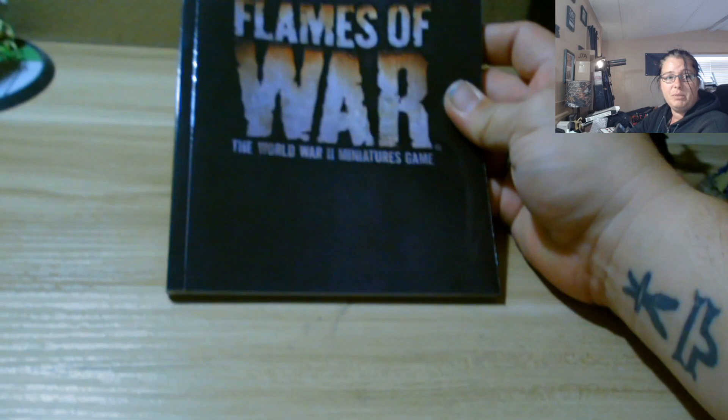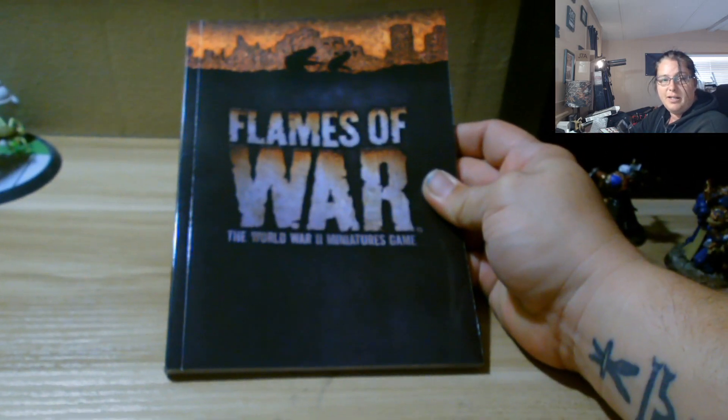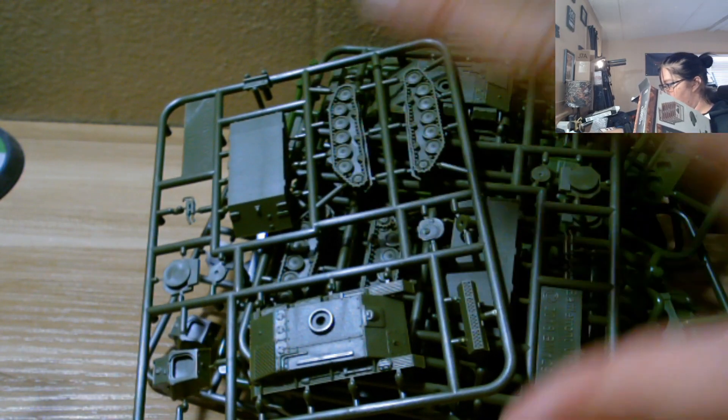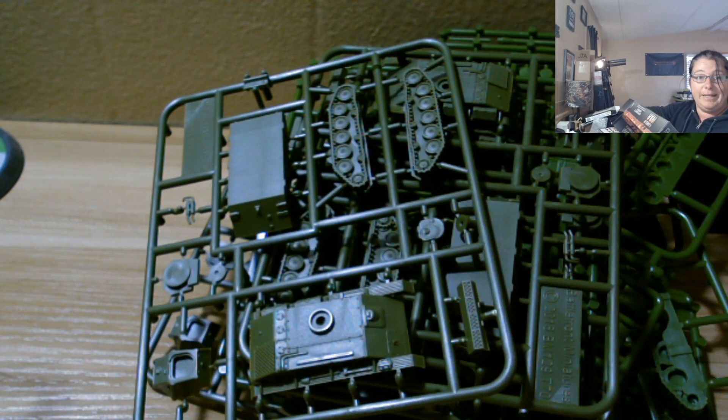Let's get the plastic pieces out now. The only problem is the book doesn't come with assembly directions, so I'll have to figure that out myself. There are a lot of plastic parts, so I might end up taking these to work to assemble, like I did with some of the Space Marines.